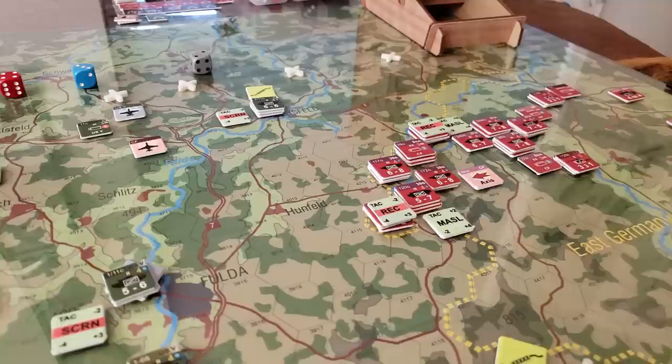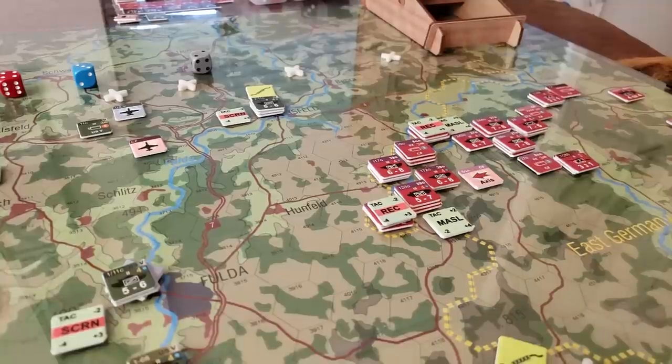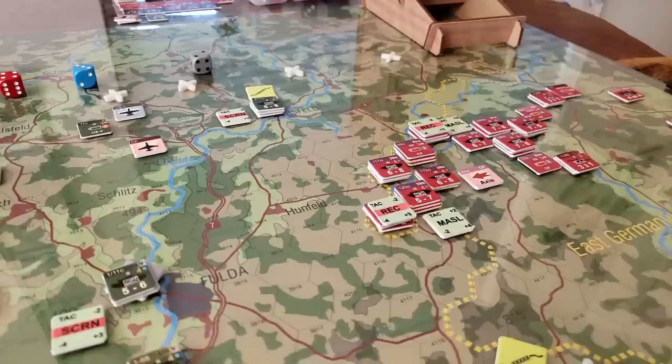Orders are for HQs. Each HQ has a posture - it can be moving or deployed - and HQs use command points to issue orders. Those orders are fairly broad: moving, attacking, assaulting, or defending. There's also refitting, CAS air support, and support reorganization. Those orders that HQs issue can be done at the army, divisional, or brigade/regiment equivalent level.